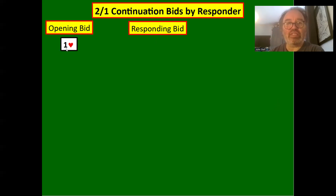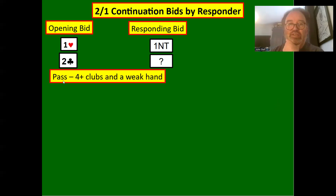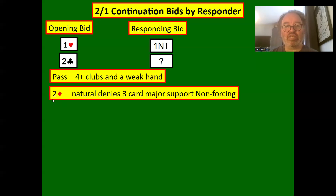So opener bids one heart, we respond one no trump, opener bids two clubs — now what do we do? If we've got a really weak hand we can potentially pass with four plus clubs. If you're playing the variant where the two club bid could be a two-card suit, it's probably not a good idea to pass with four clubs. More often than not, you're going to bid two hearts. If you do pass, you should really have four clubs and a weak hand — around a six or seven count.